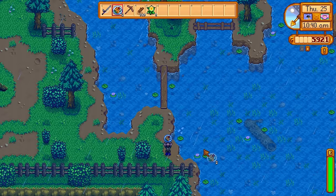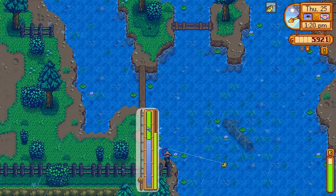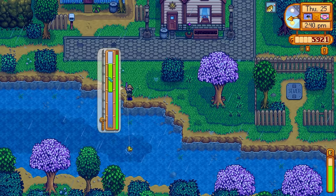It was time to eat a dish of the sea to get plus 3 to fishing, and then take on the legend fish himself. I actually managed to get it on the first attempt. In my opinion, the legend is way easier than the glacier fish — I think the glacier fish is truly the hardest fish to get in the game. Even though the legend spurts around quite a lot, it's quite contained and controlled compared to the glacier fish. With the legend caught, I wasn't going to sell it straight away — I wanted to smoke it to see if it would actually double the value.